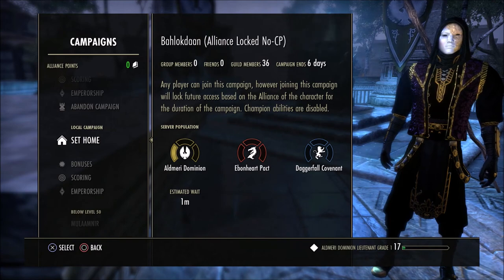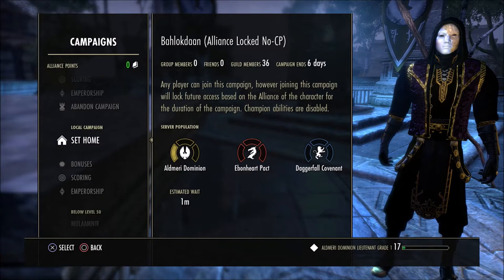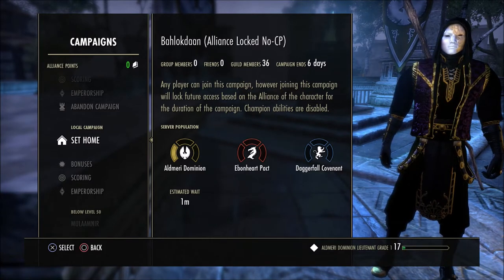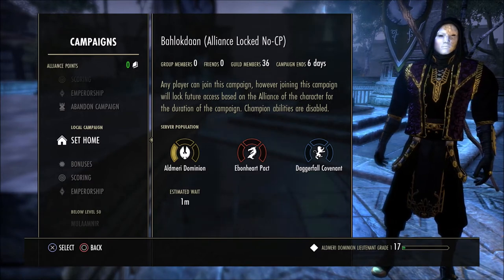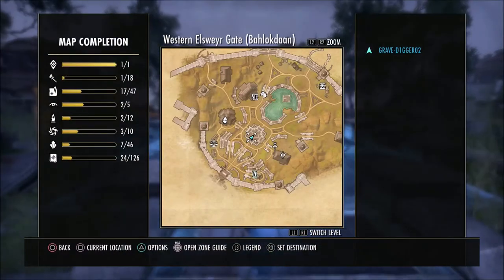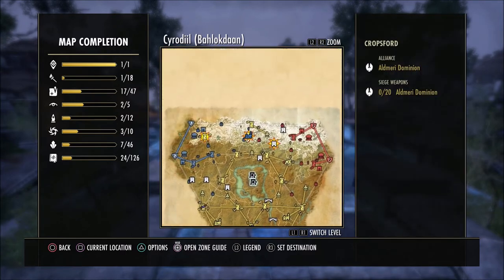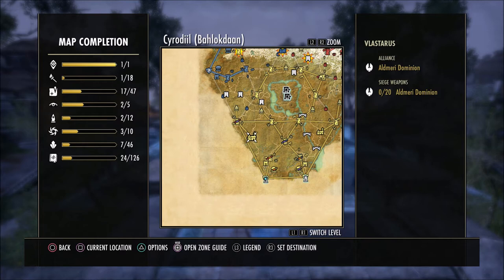As you can see, the AD side has a little bit of population — I'm Aldmeri Dominion — but the Ebonheart and Daggerfall sides really don't have a lot going on, so you don't have to worry about a lot of people killing you or getting in your way. Whatever alliance you're in, find a server that's populated with your alliance and not really any other. Once you're in Cyrodiil, head to areas like Velastris, Cropsford, or up near Bruma.